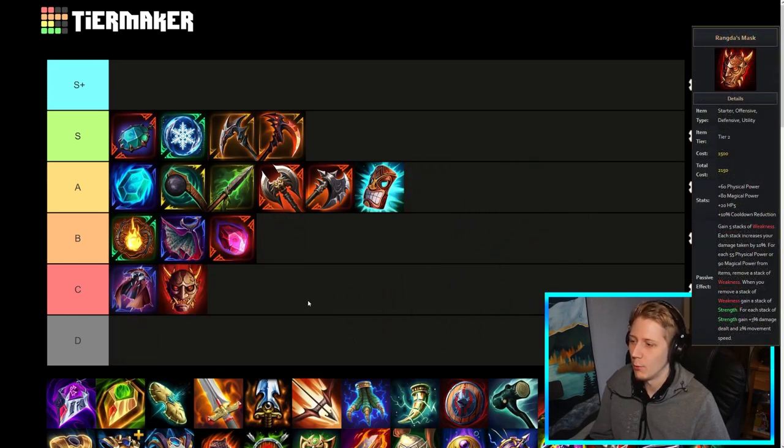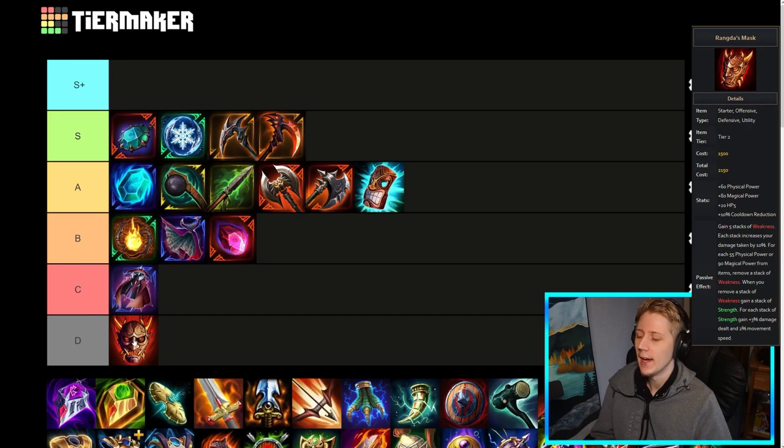Rangda's Mask — I'm tempted to put it in D. Really, Rangda's Mask is just absolute trash and only a troll pick. Just taking increased damage in Smite is similar to Sacrificial Shroud in a way, but much worse, because you just take straight-up increased damage from everything rather than dealing damage to yourself with abilities. It's just really not something you want to be doing. Rangda's is a fun item, good to troll with, but I really wouldn't recommend building it if you're actually trying to make serious competitive builds.